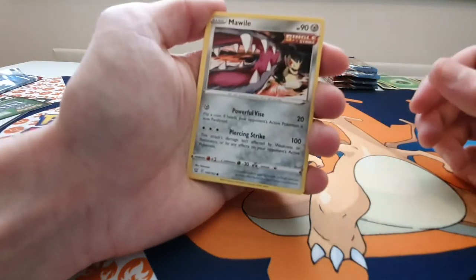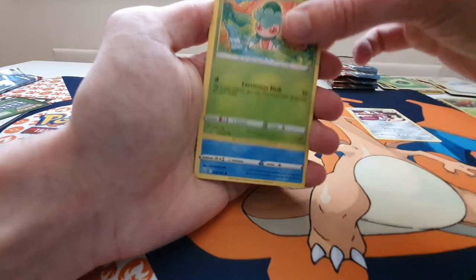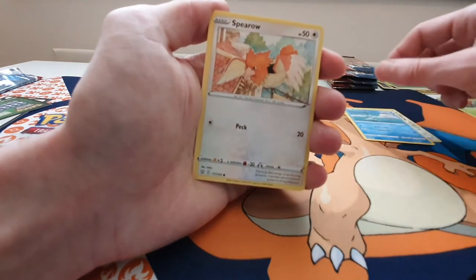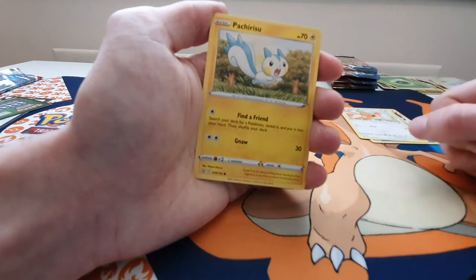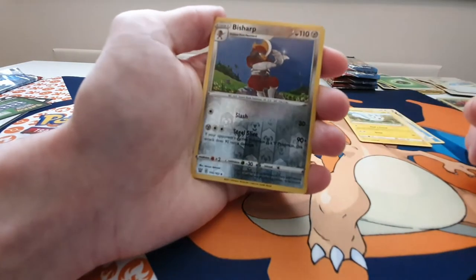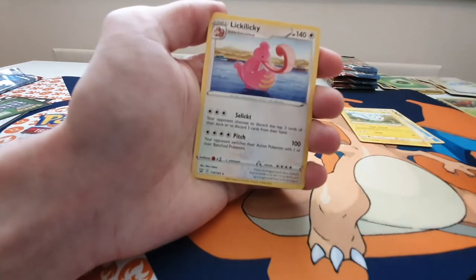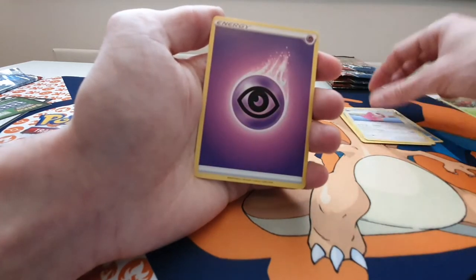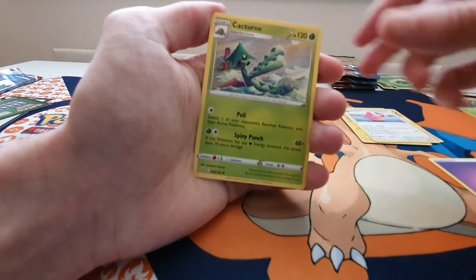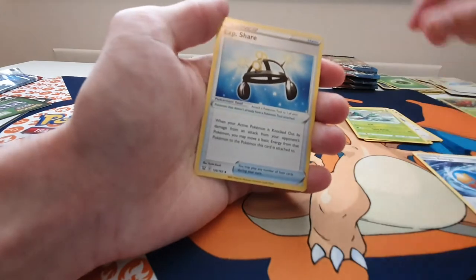We have Single Strike Moirl, a Fomantis, Remoraid Rapid Strike, Spearow, Pachirisu, Reverse Holo Bisharp — that's nice — a Lickylicky, an Energy, a Cacturne, and a Rapid Strike Energy and a Liepard.